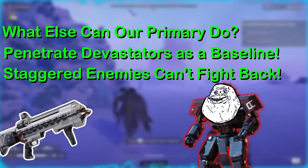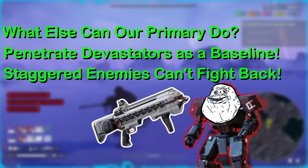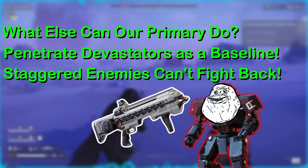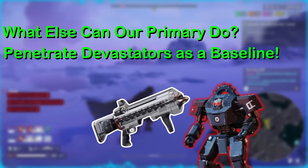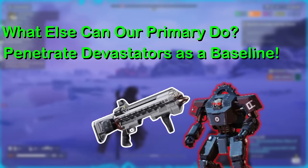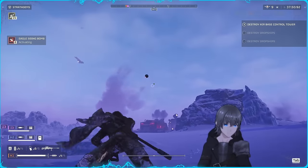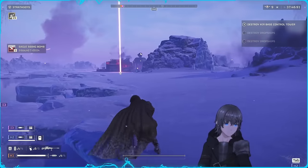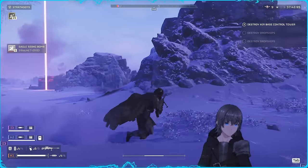The Plas Punisher is a new merger of these two concepts, both staggering and penetrating through the same targets the Plasma Scorcher can, in exchange for its odd grenade launcher-type firing behavior. This can also be a benefit against the Automatons, as the arc allows you to fire at enemies from safety behind cover at times. These are the types of qualities to keep in mind as our arsenal develops in Helldivers 2, as the power of medium penetration and stagger are here to stay even as new weapons release.